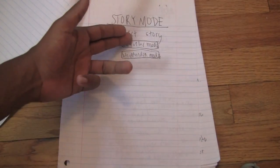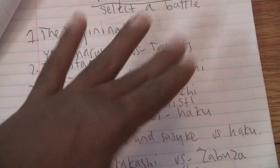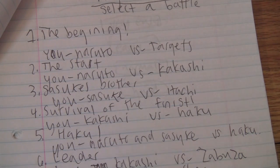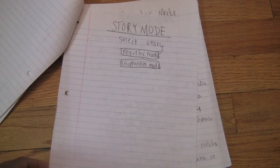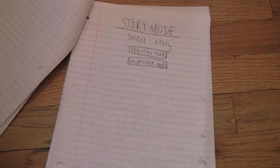Let's say we're going to pick regular mode. The first battle is Naruto versus a bunch of targets, called 'the beginning.' The second battle is called 'the start' and it's Naruto versus Kakashi. So there's just a line of battles in the regular mode. I will not be displaying one of the battles in this video because frankly it plays exactly like DBZ — it's the same type of gameplay. If you guys want to see a battle, you could comment down below. But for now I'm not going to show you because you guys know how the gameplay works.